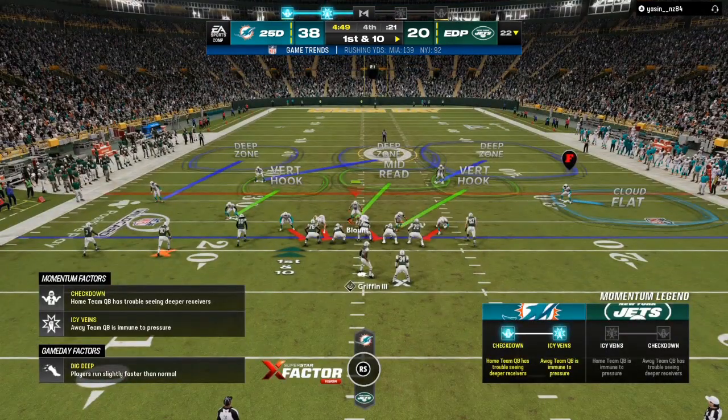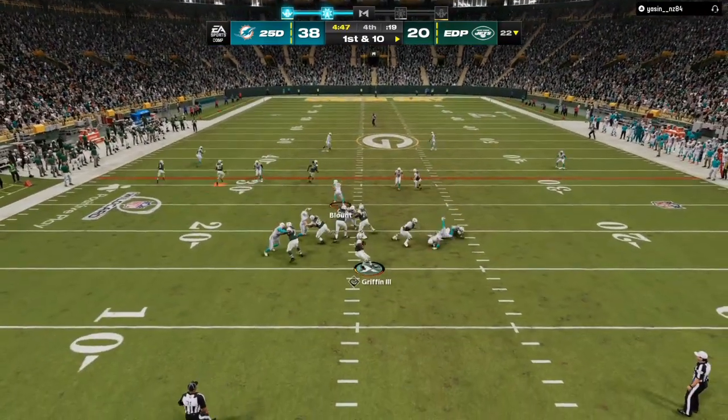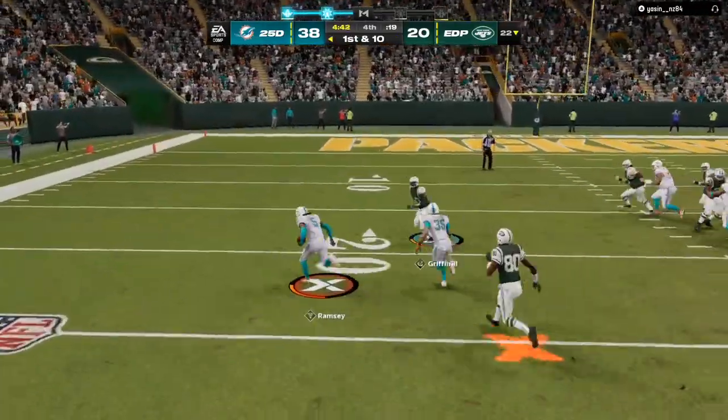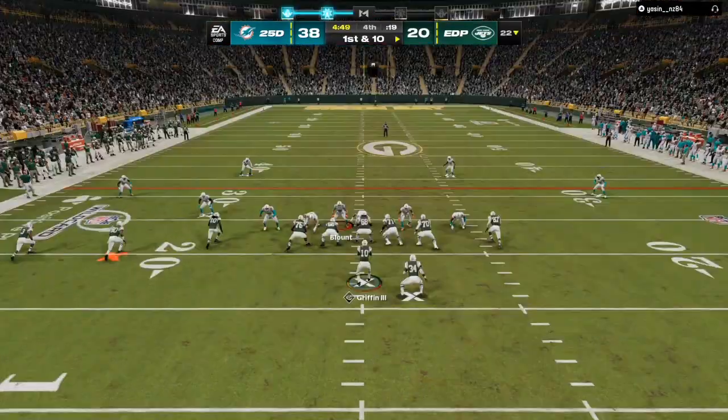On the timer, if you are blitzing at least three people plus blitzing your user — whether you rush or not — that's going to give your opponent about a three-and-a-half to four-second block shed timer. As you can see, that route is playing right in the perfect vicinity to make your opponent hold that ball just long enough that he makes a bad throw.